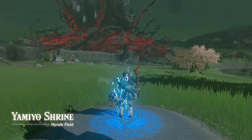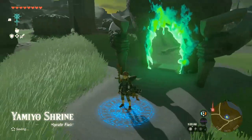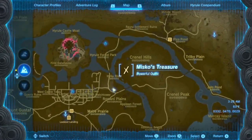What's up everybody, welcome back. Today we're going to be finding the barbarian armor. You start off at the Yamiro shrine and head right across the river to the east for Greno Hills Cave.